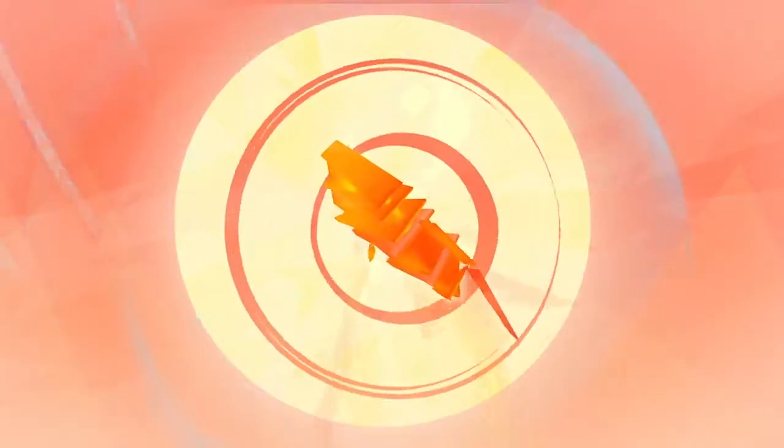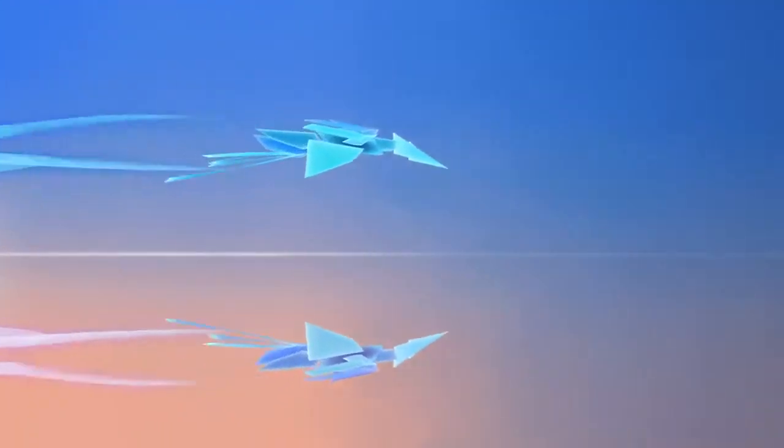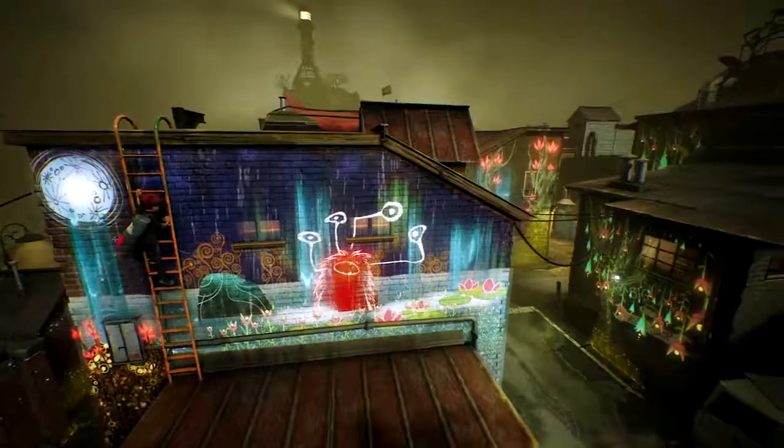Entwined was a perfect first project for the team. What we learned from it is that we wanted to continue to make games that have an emotional connection with the player — games that have heart. That's one of our internal mandates: to make sure we have games that resonate with people from an emotional point of view. That's been important for Concrete Genie.